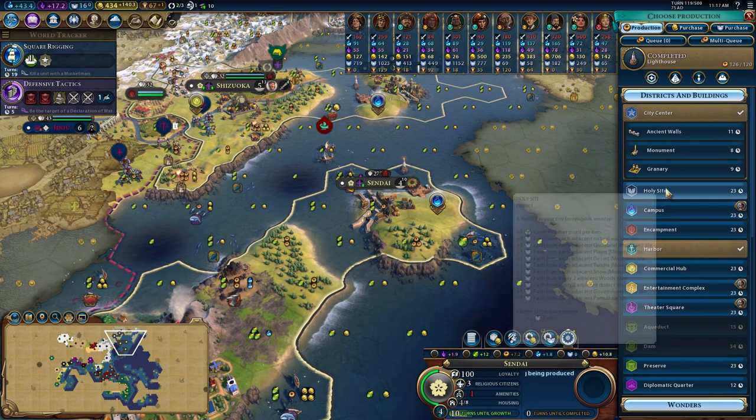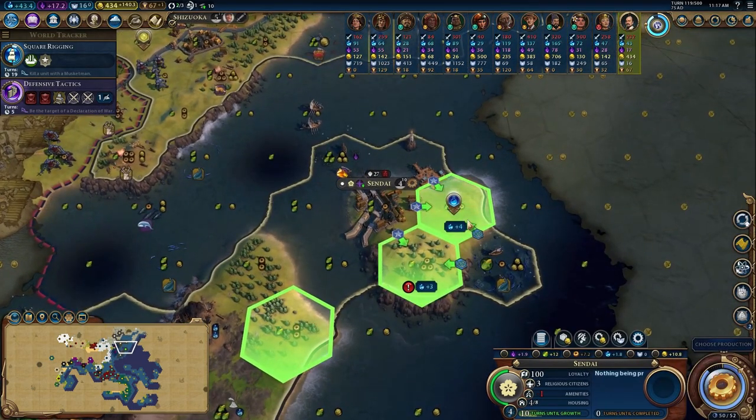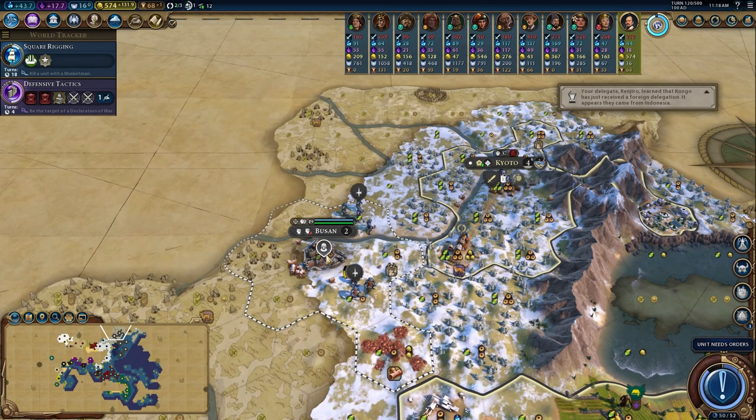One of our newly settled cities' lighthouse is complete here in Sendai, and the next thing I want to build is a campus next to these peaks. There's a trader exploring - some nice friendly free cities over here.